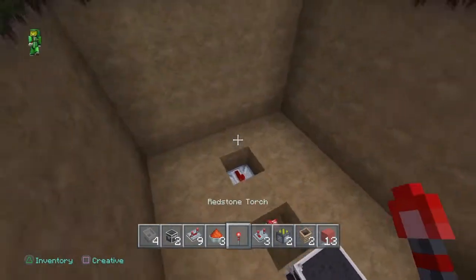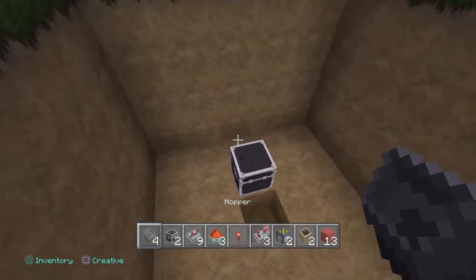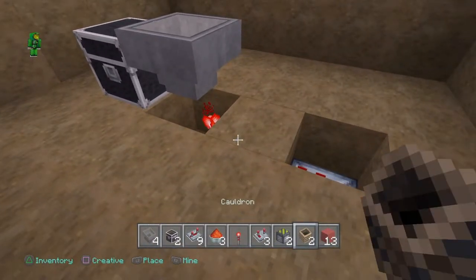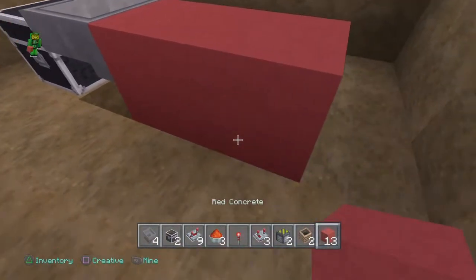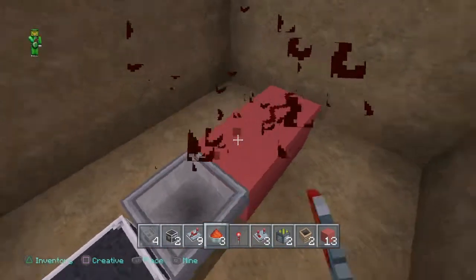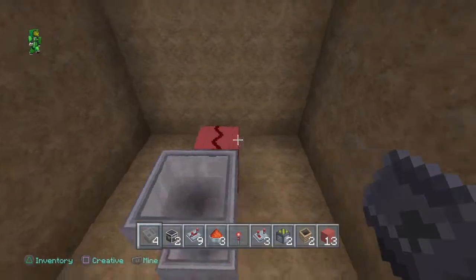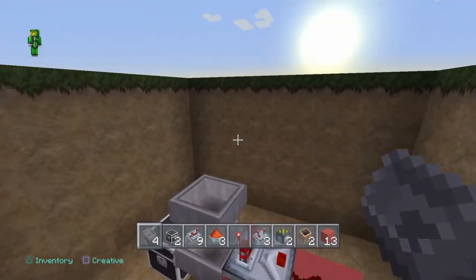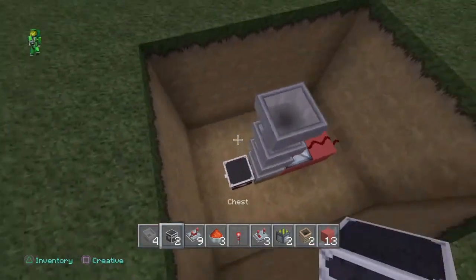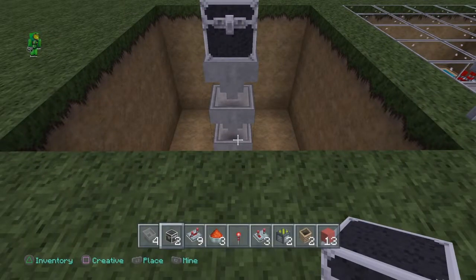Then we're gonna place a hopper there, a block there, a block there, dust, dust, and then a comparator — and the hopper must be facing into the comparator. Then we're gonna bring it up two blocks and place our chest on it just like that.